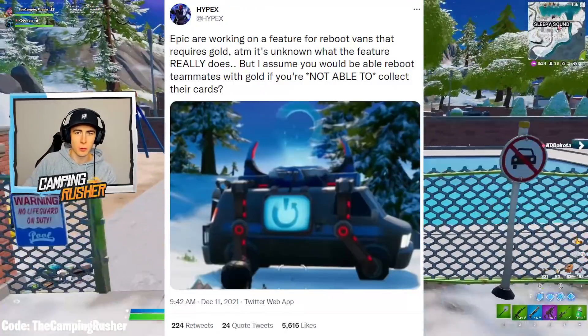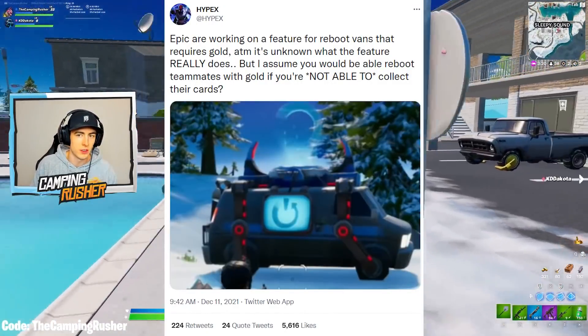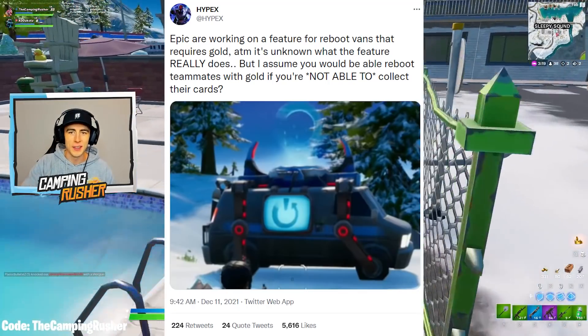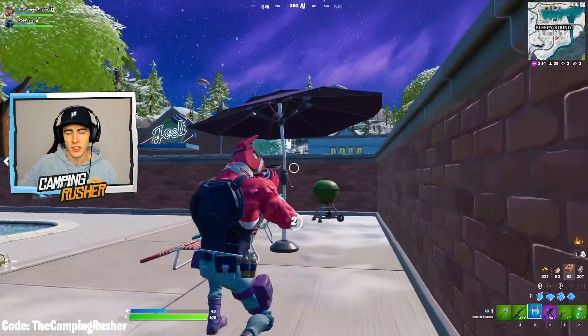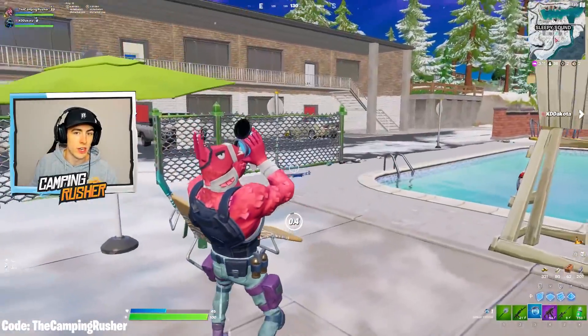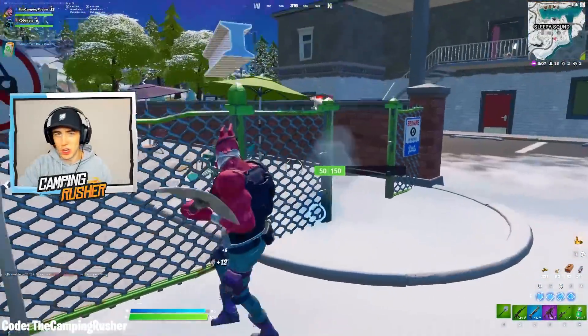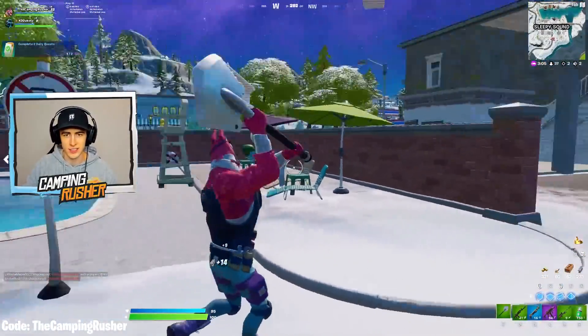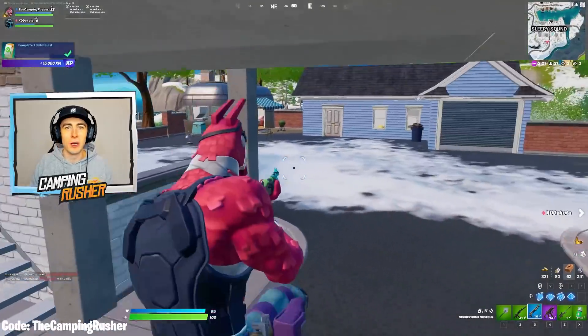Epic are working on a feature for reboot vans that requires gold. At the moment it's unknown what the feature really does, but I think we can all assume — if you're not able to collect your buddy's reboot card and you've got enough gold saved up, you can bring your buddy back anyways. I'm all for updates like this. It's just like when you're playing with your friends, you want any way to get them back.